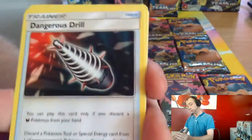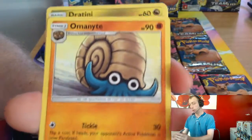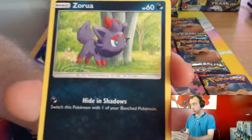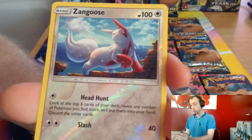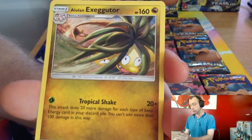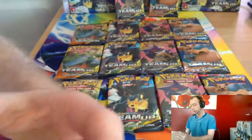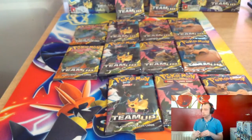Psychic Energy, Dangerous Drill, Lairon, Omanyte, Dratini, Seadra, Emolga, Steenee, Zangoose reverse — and hello Alolan Exeggutor, Tropical Shake! The new Tropical Shake is better than the grass version — you can put Mysterious Treasure in the deck now instead and search for a Dragon type, discarding energy at the same time.